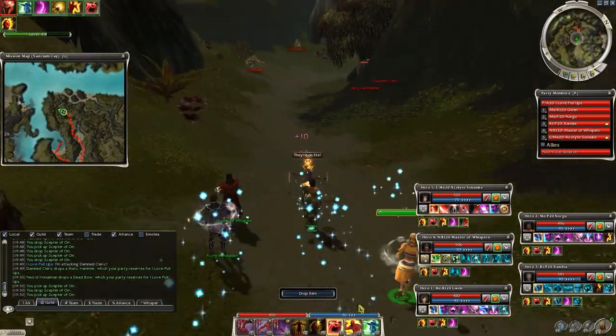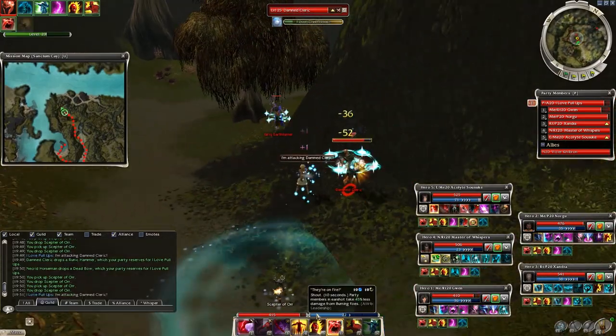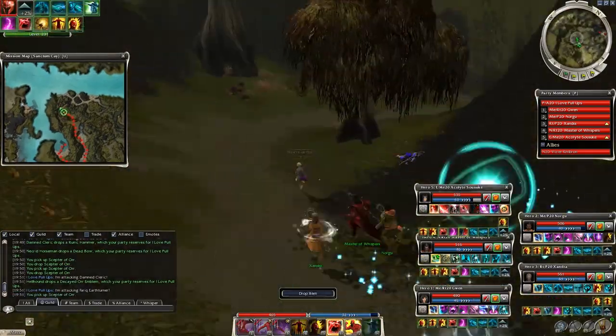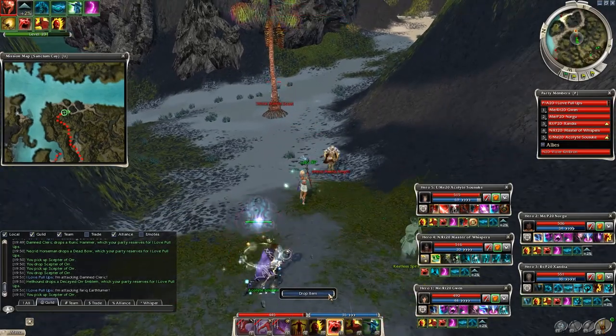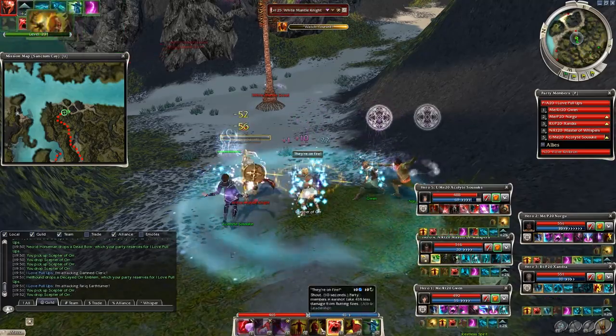After the bridge there is a boss — random which one you get — but it should not cause too many problems. A few White Mantle groups can be found in the next area. Try to kill the White Mantle seers first, as they can harm the party with some nasty fire magic spells.